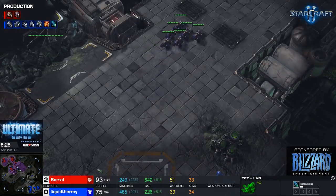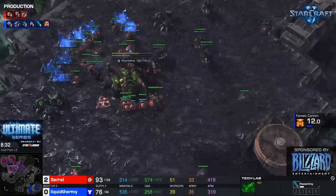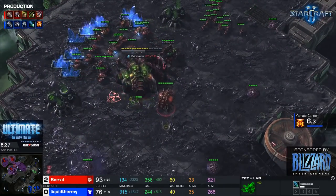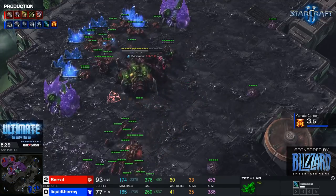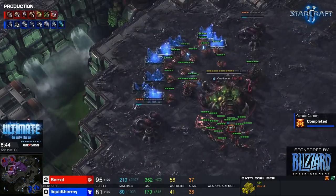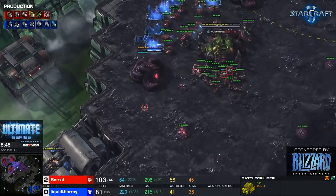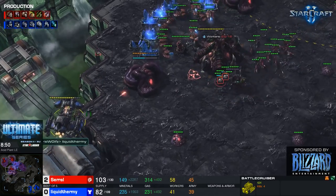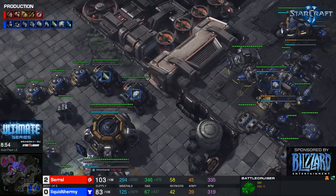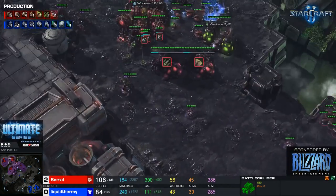Hellions are moving out for uThermal — if he can get some run-bys that would be great, but getting past all of saril's units will be tough. Saril is just droning up, saturating his three bases. He's at 60 workers now, which is kind of scary for uThermal. But uThermal now has yamato cannon — he can come in, snipe a queen. He's got another battle cruiser.